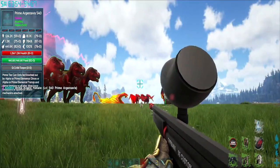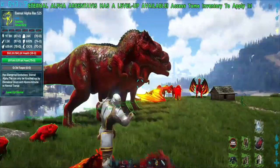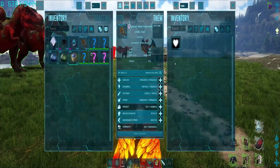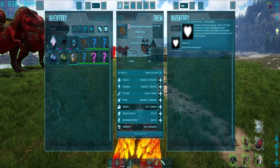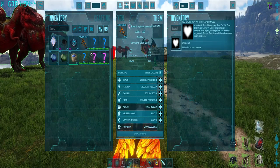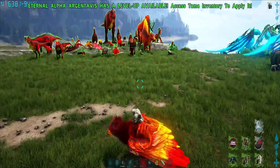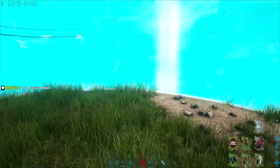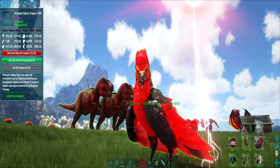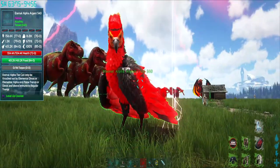So these Argies — Argentavis as they are actually called — have two variants. There is the prime variant, and then there is this variant which only needs one item: a TLC Evolution Potion. Same principle as before — you have to be mounted on the back of it, press X. It has now evolved into the TLC version, which I think looks really cool.